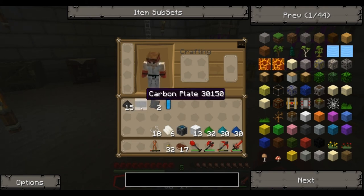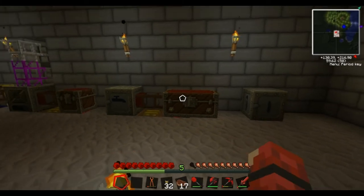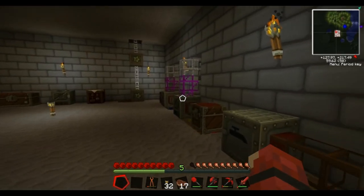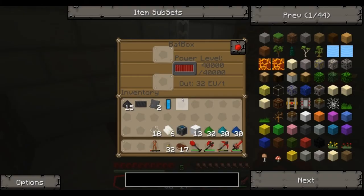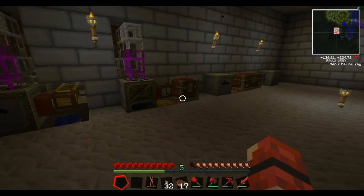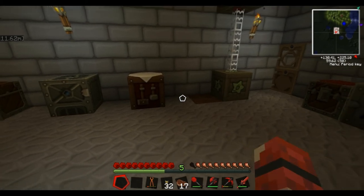That's all done now. I've got all my machines powered by glass fibre cables underneath. I've shown you how to make coal dust, carbon plates, advanced alloys, mixed metal ingots, coolant cells, empty cells, and water cells. I've got loads of coolant cells over here now. I'm not actually going to make the overclockers yet that use these, because there's not really much point until I get quarries up and running and have a lot more stuff to actually put in the machines. All my bat boxes are now filled all the way up to the top, which is pretty cool.